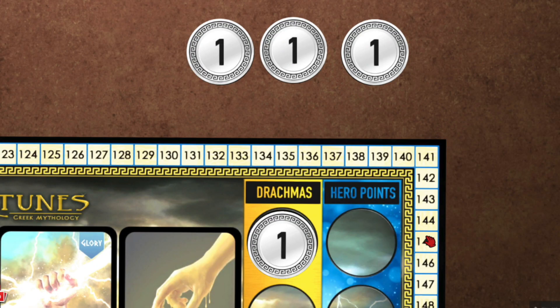What's this turn cycle? It's essentially a game round that consists of four phases: wager, stacking, payments and per turns, and actions. To begin each cycle, players will each select an amount of wealth to wager for the second phase, stacking.